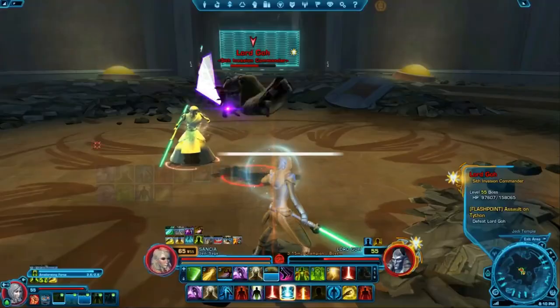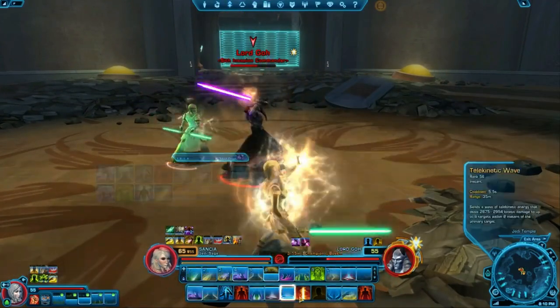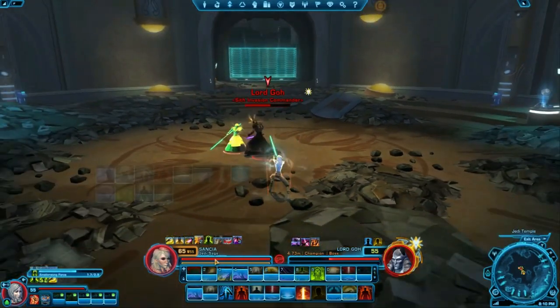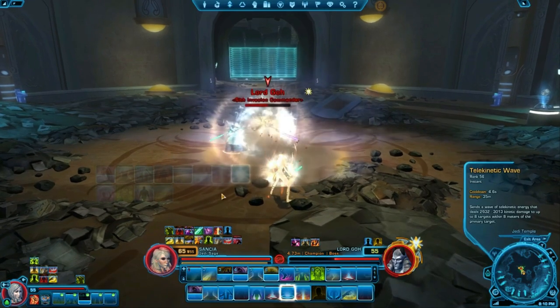Healers can also use Bant's numbers to gear their characters. Alacrity is a lot more important for healers — they need to heal fast! Healers also don't need accuracy since they do not focus on hitting the enemy at all, but Power, Crit, and Mastery do help them heal better.